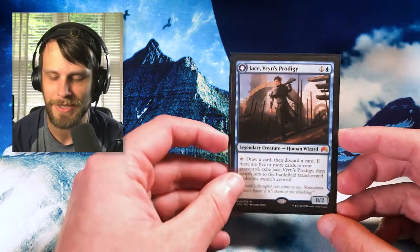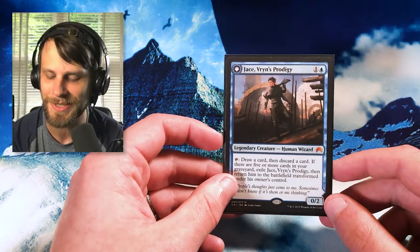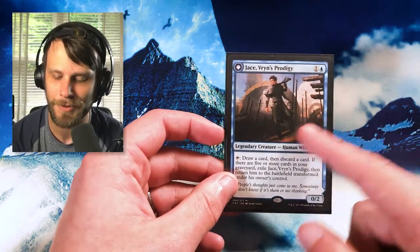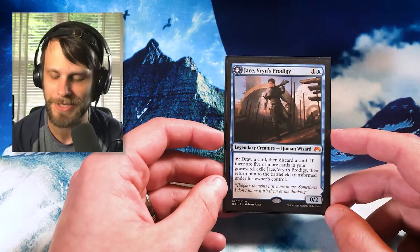Jace, Vryn's Prodigy is one of the better ones from that set. For cube and even for some different decks I'd like to put together, it's just a really helpful card. You get to loot with it, and then of course on the flip side you get to do a lot of stuff as well. Really stoked to finally have this, and again featuring that off-axis artwork that I just love.